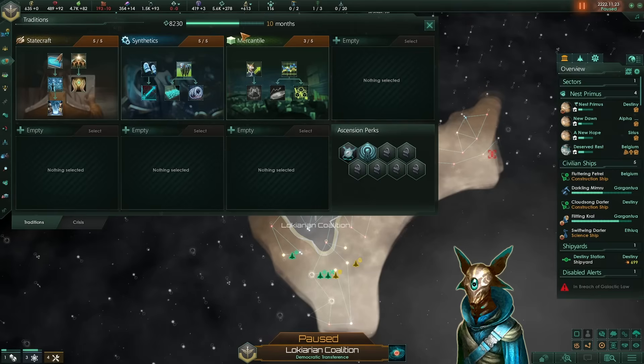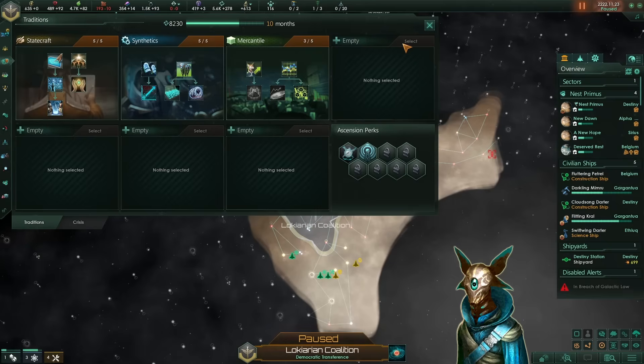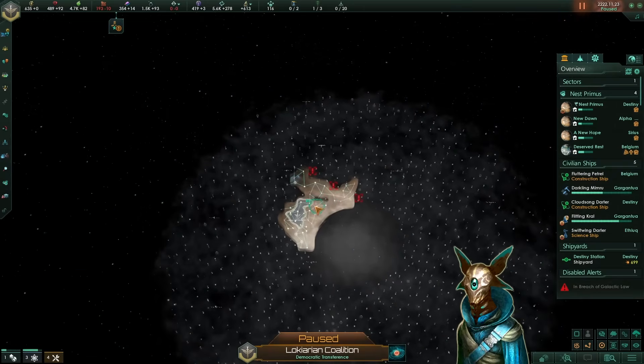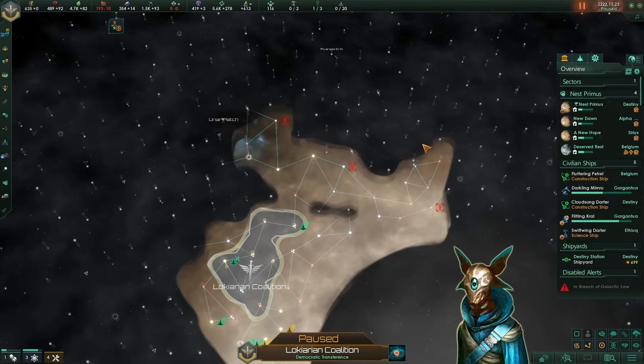Later on, we can finish up the mercantile tradition and go for something like the discovery tradition, so we can explore this massive galaxy while also increasing our research efficiency and reducing consumer goods costs. I hope you guys enjoyed this little guide on making your empire as efficient as possible after you synth ascend. In the next video we'll be continuing this build and making it even stronger, so in the mid-game we have a massive powerhouse that can take control of the whole galaxy. If you enjoyed this video, don't forget to leave a like, and I'll see you guys next time.